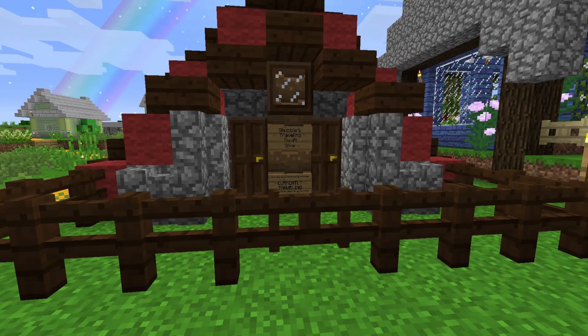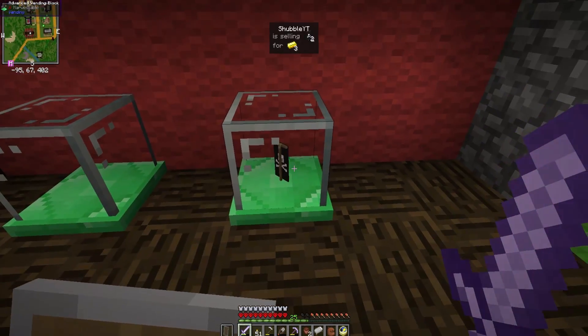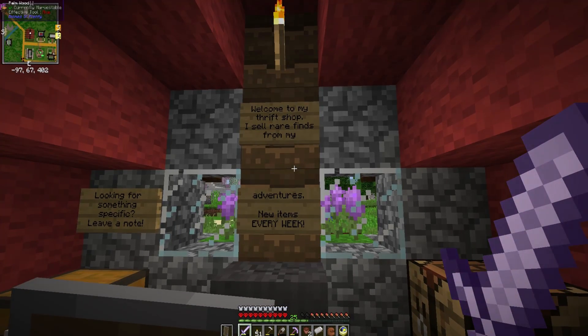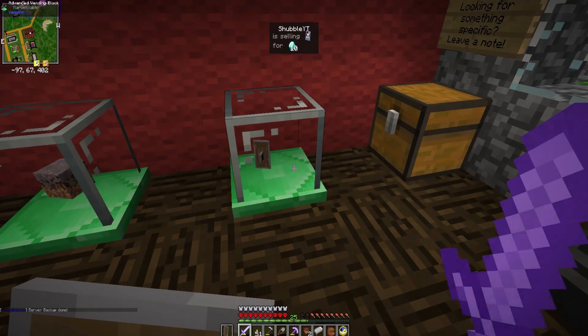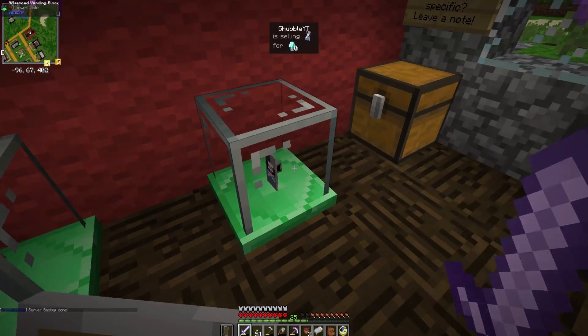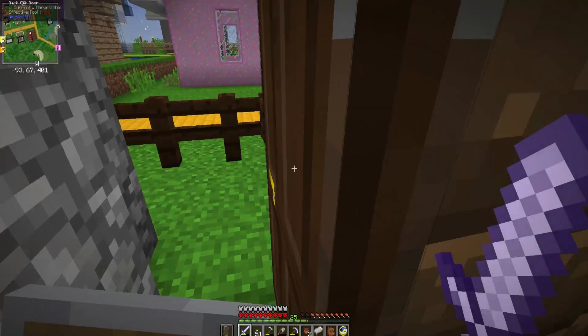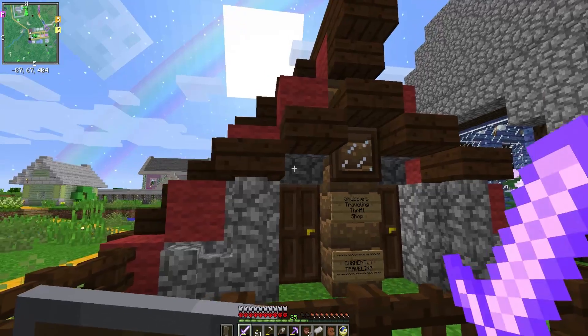This one is Shovel's Traveling Thrift Shop - she is currently traveling. We've got pirate banners, pirate hats - I need to get me one. 'Welcome to my thrift shop. I sell rare finds from my adventures. New items every week.' That is awesome. That's like a captain banner or something super cool? And then mycelium - so she's found a mooshroom biome. We need to take a page out of her book and go exploring.